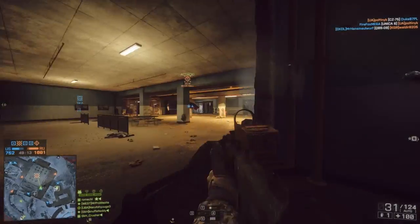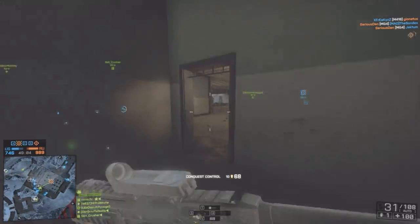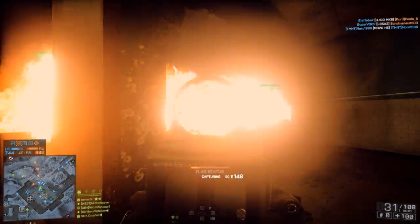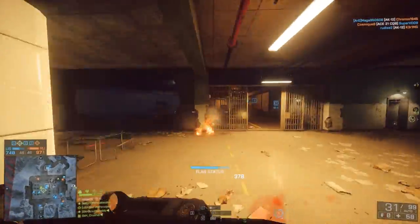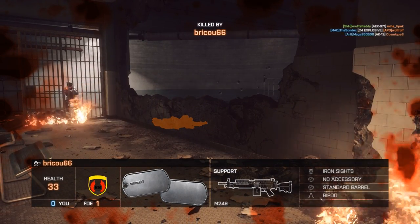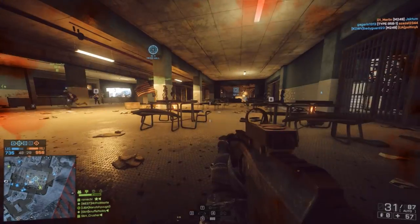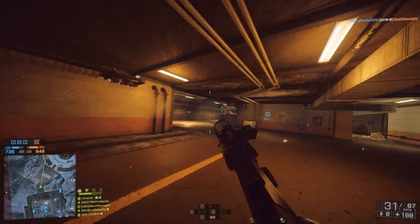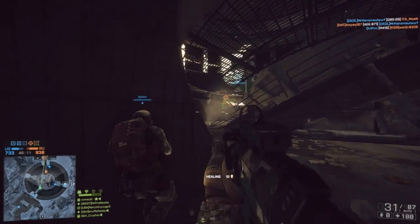Moving back to close quarters engagements and looking at attachments, I've become really fond of the Cobra sight since Battlefield 3, and I love using it in Battlefield 4. Any of the red dot sights — the Coyote, Cobra, or Reflex — will do you well. I prefer the Cobra for its red dot with two horizontal and one vertical line. I also like to stick a laser sight on there, and they recently got buffed in the patch with a tighter spread, making hip firing with the ACW-R valid out to about 20 to 30 meters.